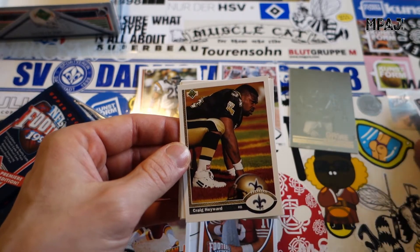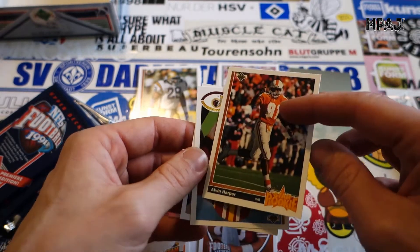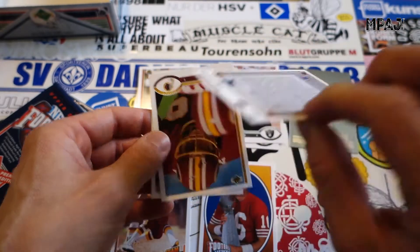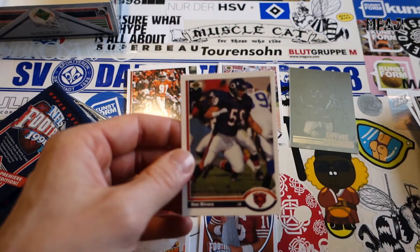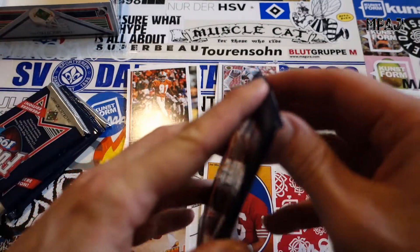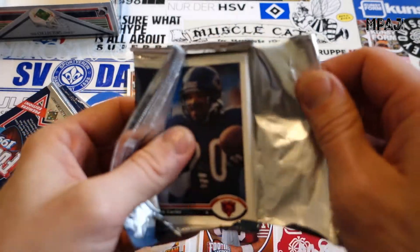Jerry Ball, Craig Hayward, Brett Perriman. Our star rookie is Alvin Harper for the Cowboys. We have Jim Lachey and Ron Rivera again. Lots of sorting to do when I'm done with all these cards, but I'm so stoked.